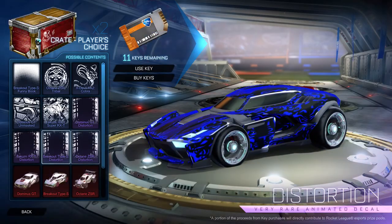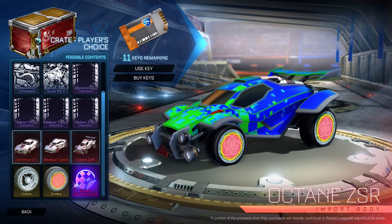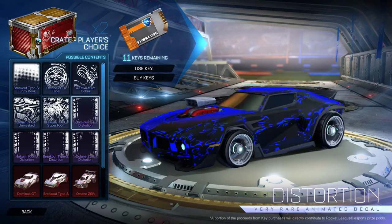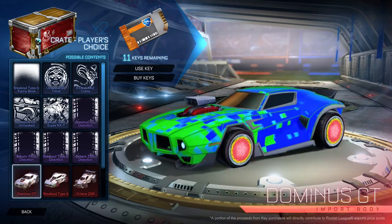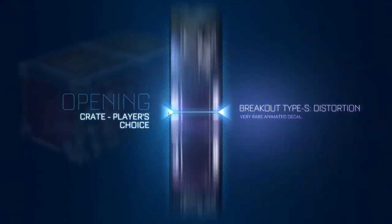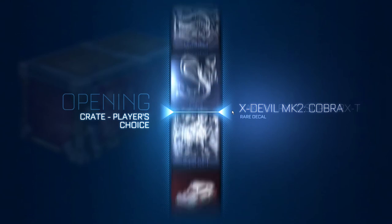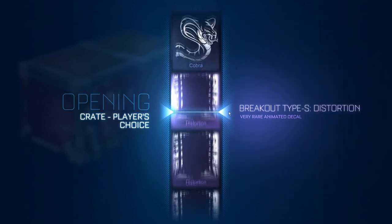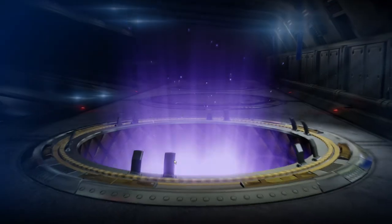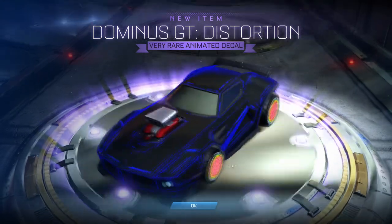We're going to go to Player's Choice now. I'm just hoping for the wheels on this one — the Octane ZSR, any of the exotics would be sweet. The thing that sucks about this crate is they're all for the import bodies of the cars, not the regular cars, which kind of makes it frustrating if you get decals for it and you don't have the import car, but it baits you into wanting to open more crates — which this game has done very well at making me want to do.